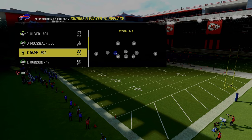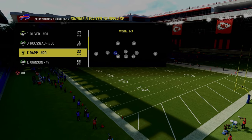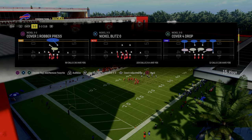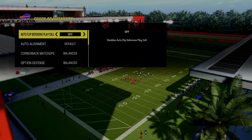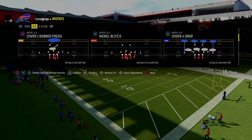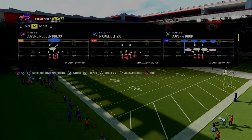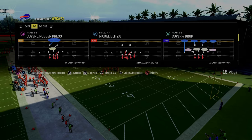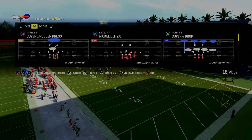In my opinion, this is the best five-man pressure post-patch in man 24. It comes to us out of the nickel 3-3 formation. We're going to be in the nickel blitz zero, and the main coaching adjustment we're going to make is we're going to turn our auto flip defense play call off, and then we're going to flip this play. This is also in a lot of playbooks — it's in the Chiefs playbook, it's in the multiple defensive playbook. To me, those are the two best playbooks right now.